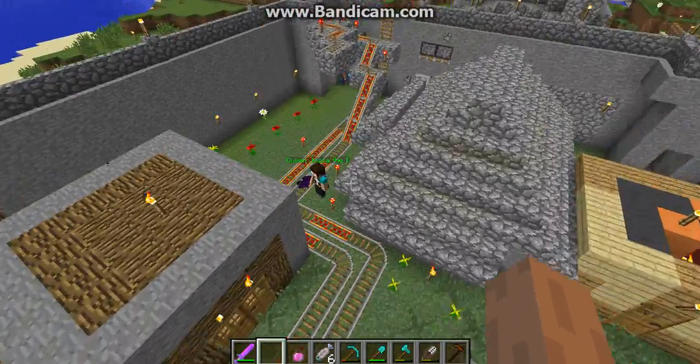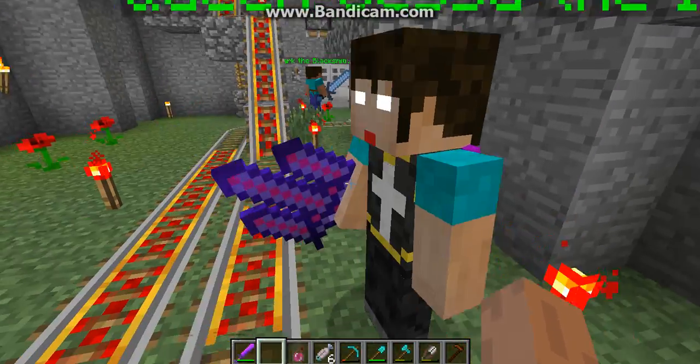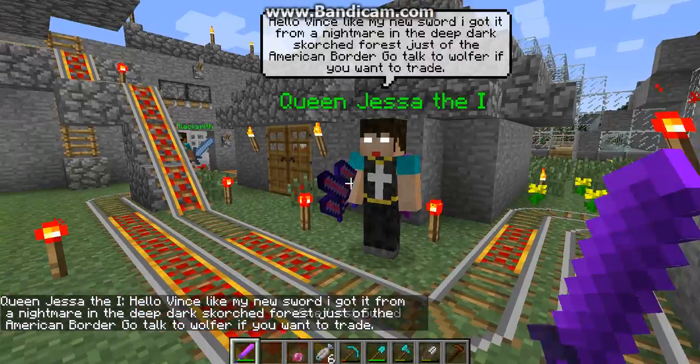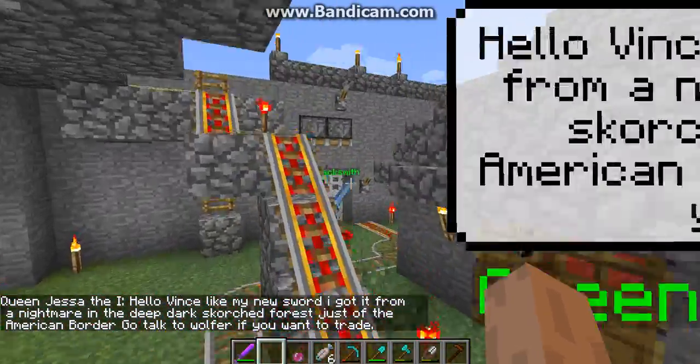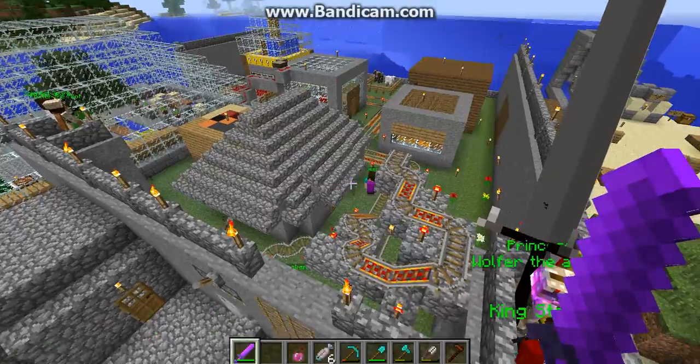And here's the queen — Queen Jessa the First. She has a sword. Hello, Vince. Like my new sword? I got it from a nightmare in the deep, dark, scorched forest, just off the American border. Go talk to Wolfer if you want to trade.